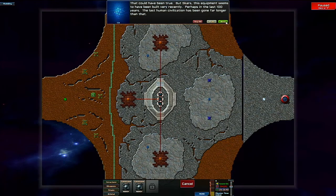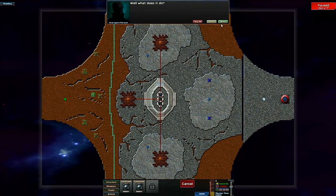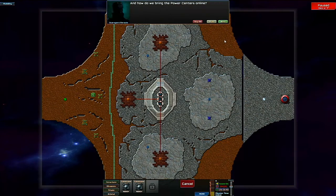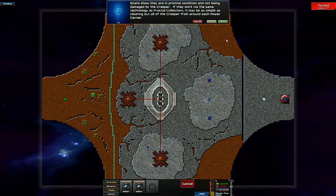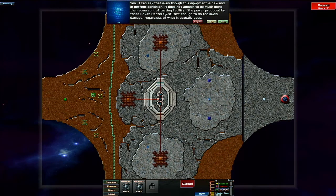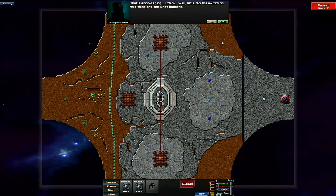The last human civilization has been gone for far longer than that. What does it do? There appear to be three power centers — those blocky structures. Each is connected via a power conduit to three parts of a central station. My guess is all three parts have to be active for it to function. Scans show they are in pristine condition and not being damaged by the creeper. It may be as simple as clearing out all the creeper from around each power center. And that should activate the central station — the thing we don't know anything about. Let's flip the switch on this thing and see what happens.